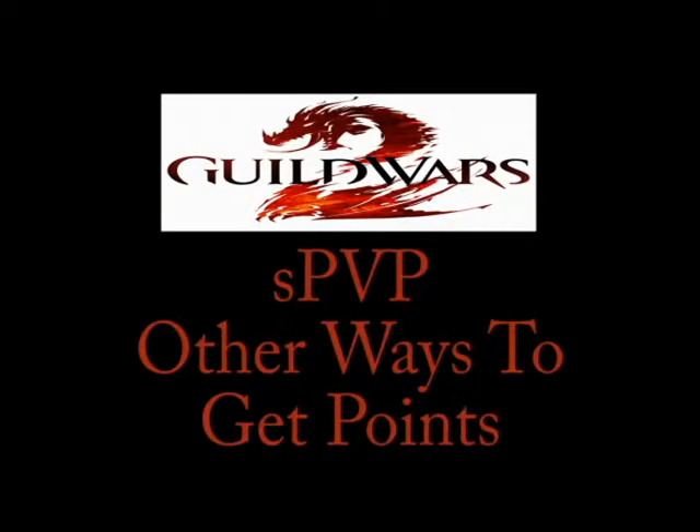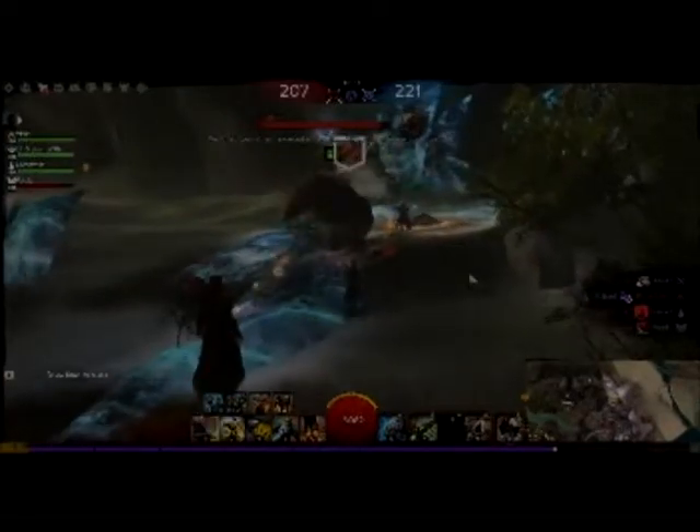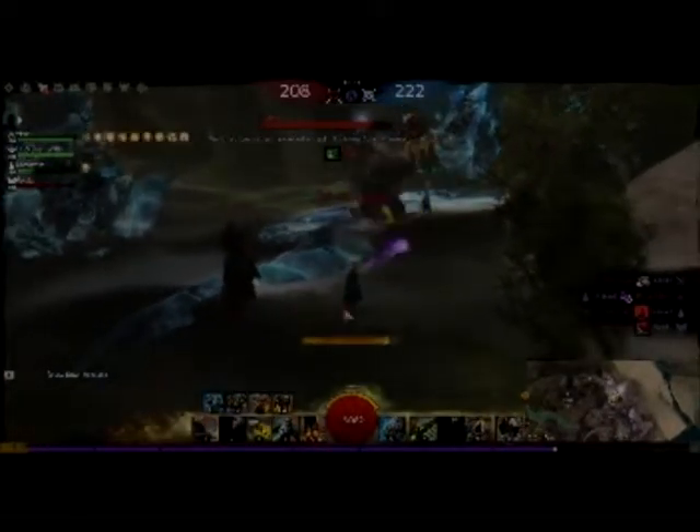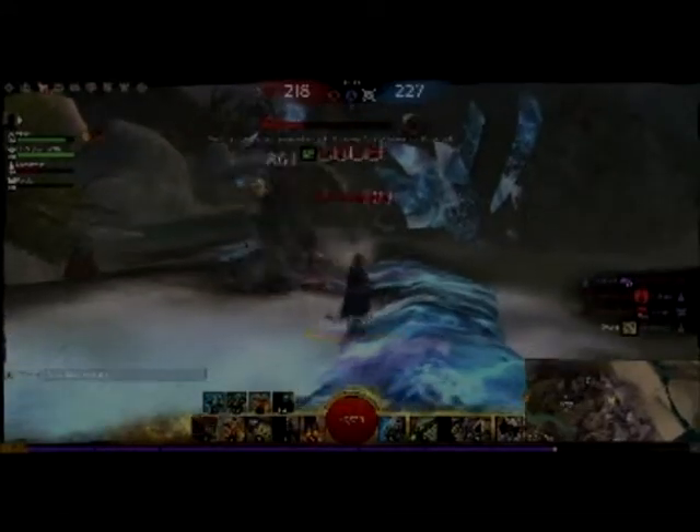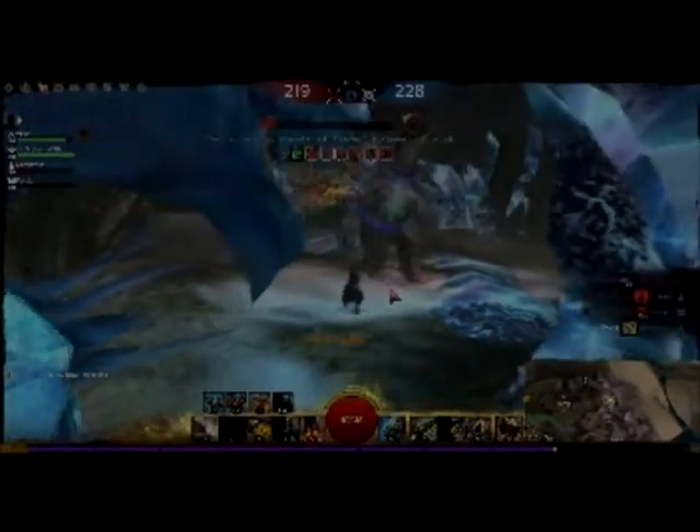Lastly, there are other ways to get points. Killing players usually gives you 5 points each, while killing the select NPC will give you 25 points. I'd recommend killing them as soon as they spawn — they are on a timed respawn. Once you kill them, you get 25 points for your team and can easily take the node beside it. I wouldn't suggest taking on the NPC solo; bring along one or two people and you should be good.